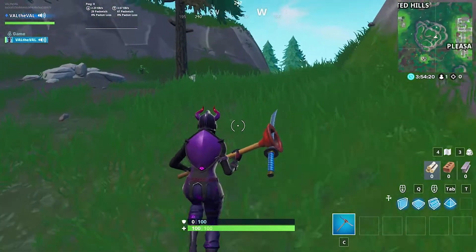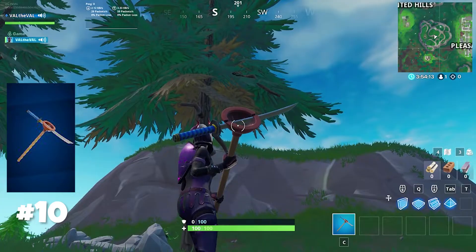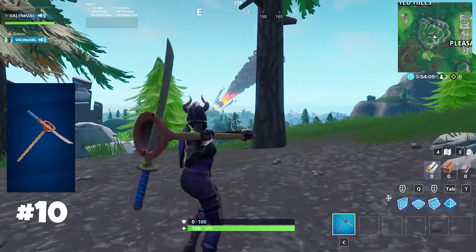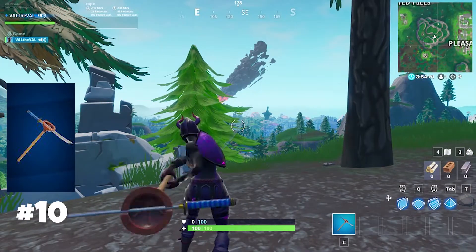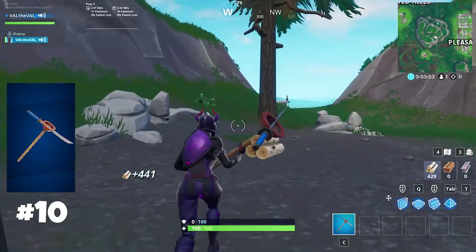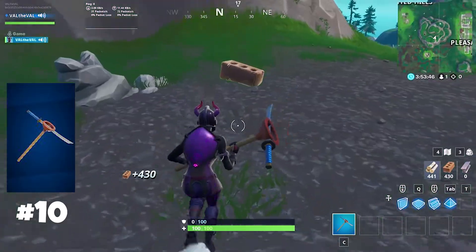Starting us off at number 10 we have the Plunger pickaxe. This is a rare pickaxe, it's 800 V-Bucks — kind of on the medium end of the spectrum in terms of pricing. It sounds really cool because every time you swing it, it has this suction noise, like you're taking a plunger and plunging something with it. This noise just makes it extremely satisfying and definitely deserving of the number 10 spot on this list.